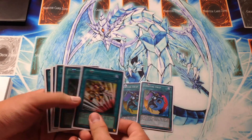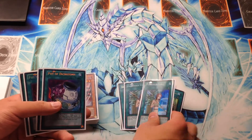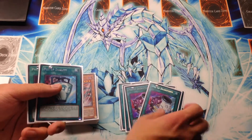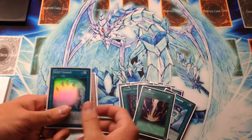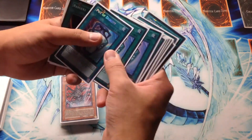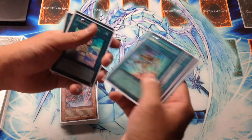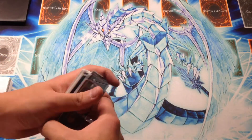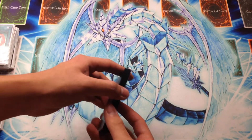For the spells, we have two Creature Swap, three Emergency Teleport, two Forbidden Lance, two Pot of Dichotomy, and three Pot of Duality. One Raigeki and one Soul Charge — that should be a total of 14 spells, giving us a total of 40 cards for the main deck. Now we're going to go over the extra deck one by one.